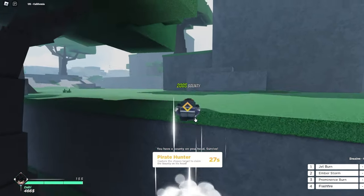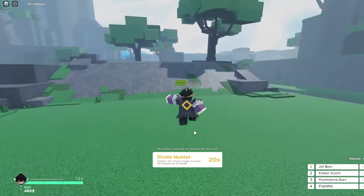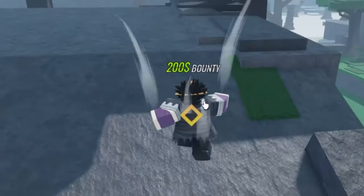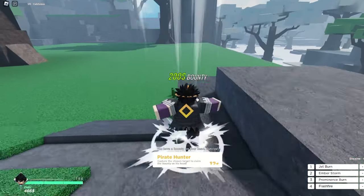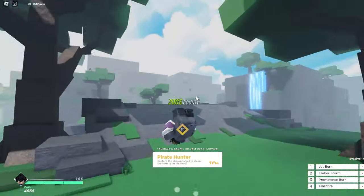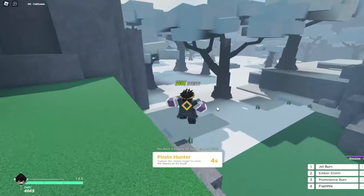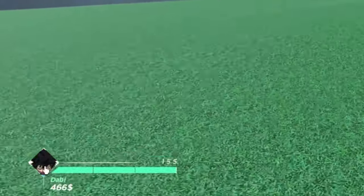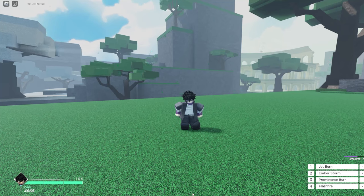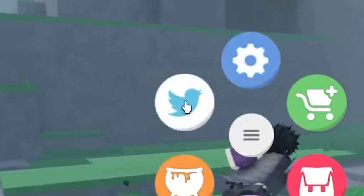There are different game modes with requirements to play them, and it tells you exactly what they are. For example, Pirate Hunter — 'Capture the chosen target to claim the bounty on his head.' There are four moves at the bottom for your character. If you want to do an evasive, press G to get out of combos. Your cash is at the bottom right here next to your character — as you can see, Dobby has 466 dollars.